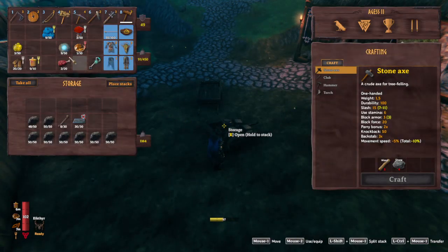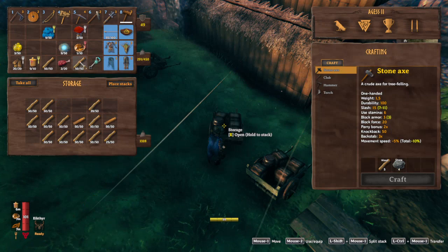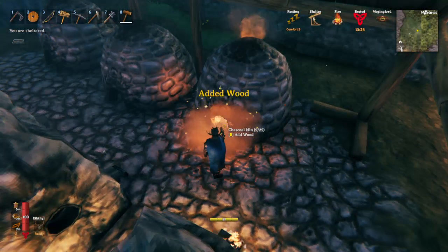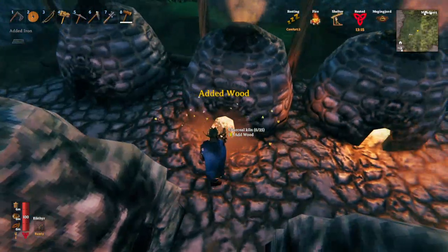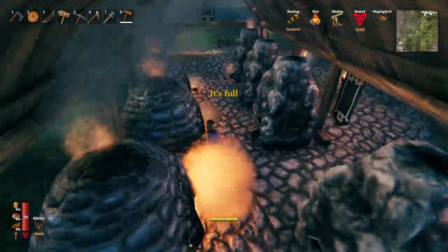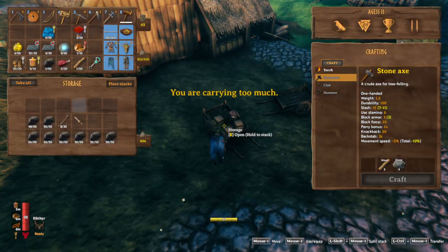Okay, how much charcoal are we sitting on? Nope, we need more charcoal. We only need 75 because we've only got three cannons — each one does 25 at a time. Okay, we're down to six more, we're going to take this last batch.